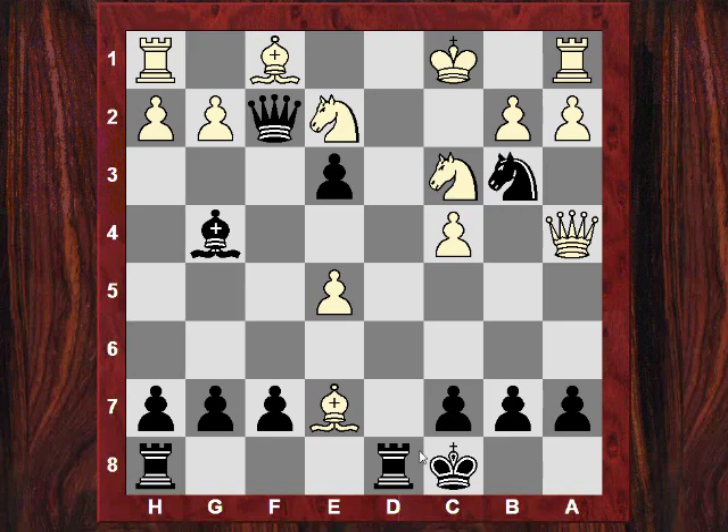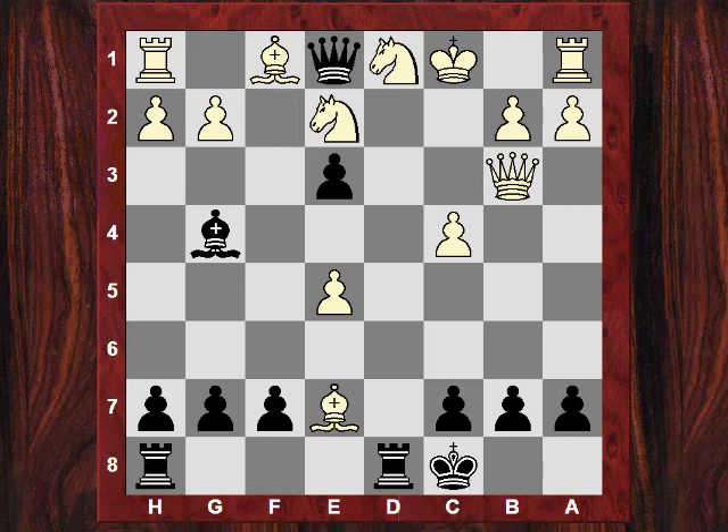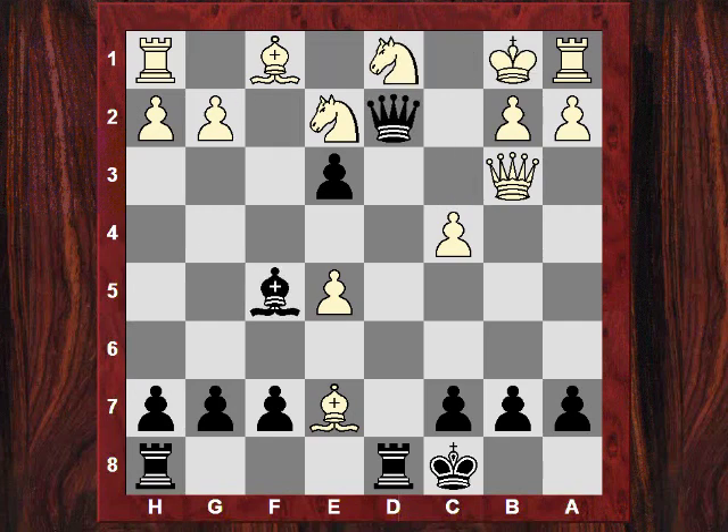And now if Nd1 then Qd2 check and Bf5 is mating. So that's how to get to the white king. So Qd3 or Qc2 and we mate after that. So that's a beautiful move — Nb3. This is a fast way of exploiting the fact that you've castled queenside. So let's see Qxb3, Qe1, Qd2, and now Bf5. Lovely stuff.